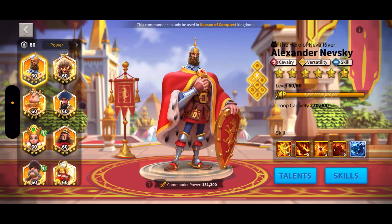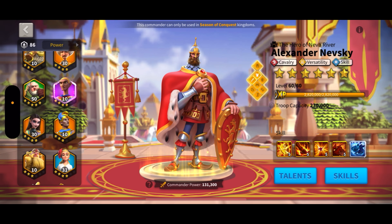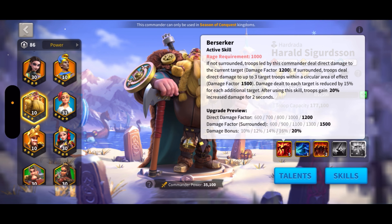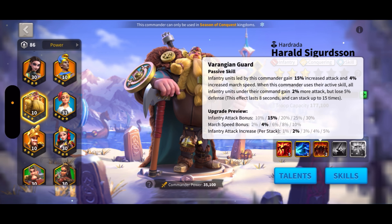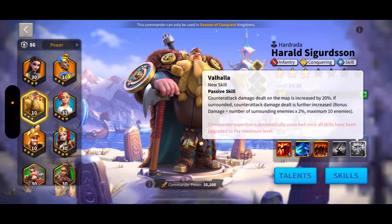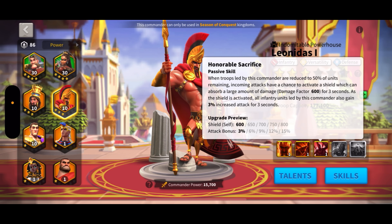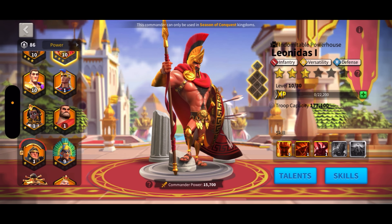Let's look into possible pairings. The number one pairing you'll probably see is Harold — the reason is Harold has the three-target troop AOE, and his passive skills have pretty good synergy with the new commander. The second option is Leonidas — he's pretty bulky and also has a shield, so you can probably get two procs of shields up to block some incoming damage.